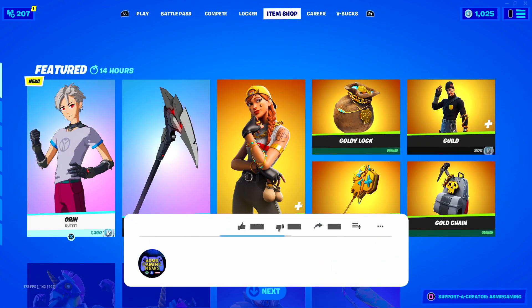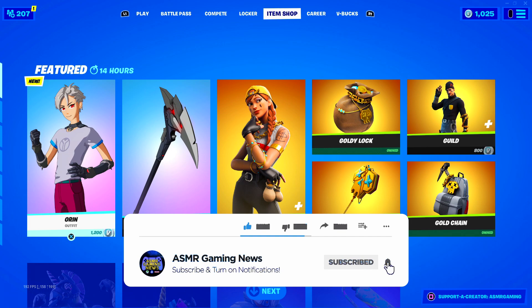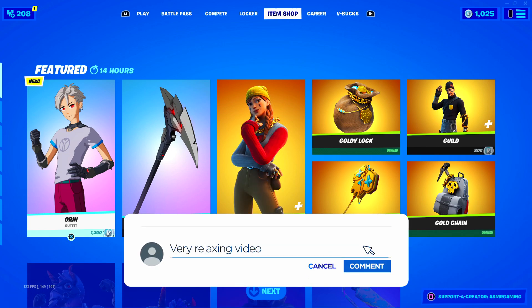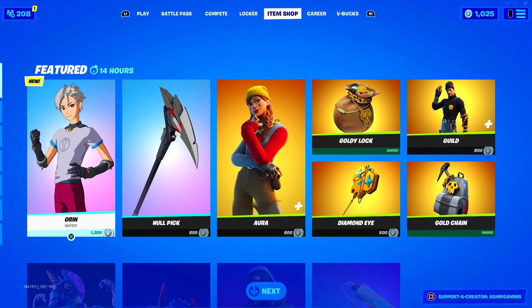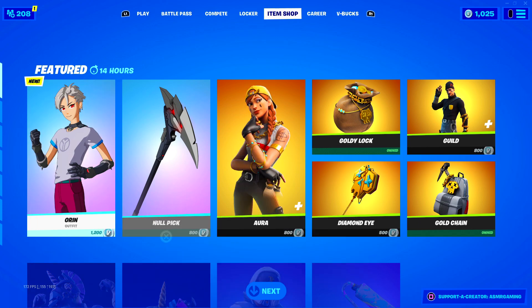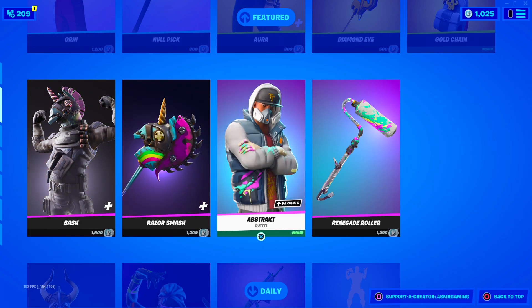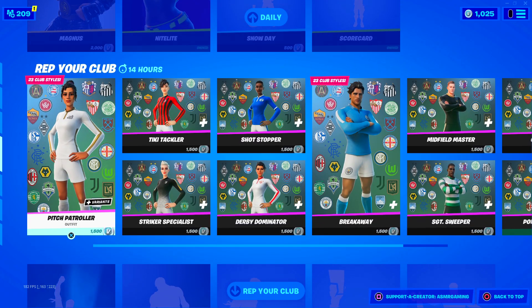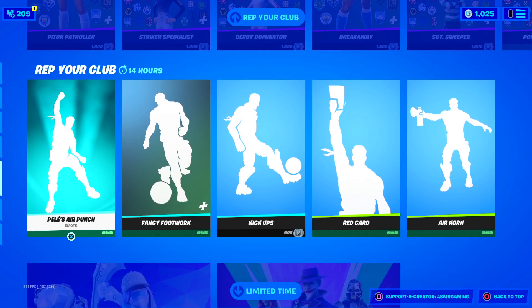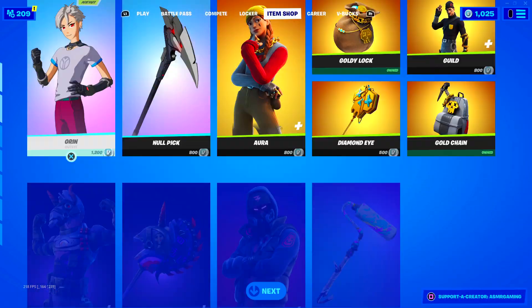I'm kind of curious who we got here. So the male anime skin is out on the item shop. Orin — his female counterpart is part of the battle pass, but if you want the male version, you have to get him on the item shop today. Looks kind of cool. Abstract is back — that's kind of an underrated skin, I like his second style. Some good emotes. Nightlight is back. Soccer skins — everything about that is still here. And Terminator bundle is gone.